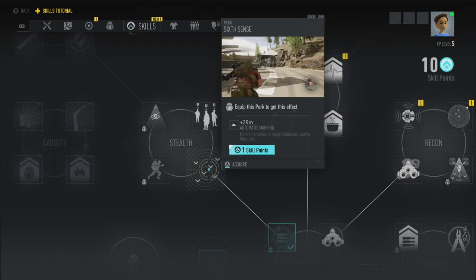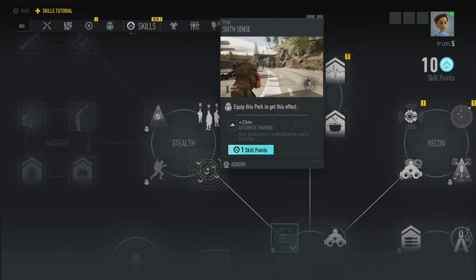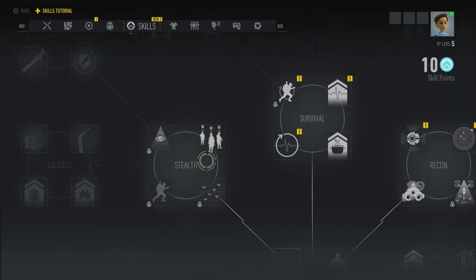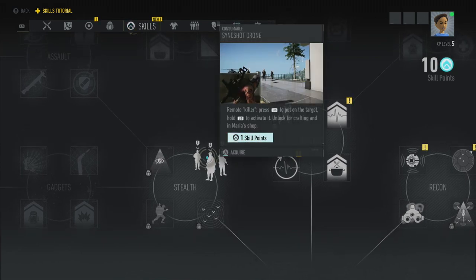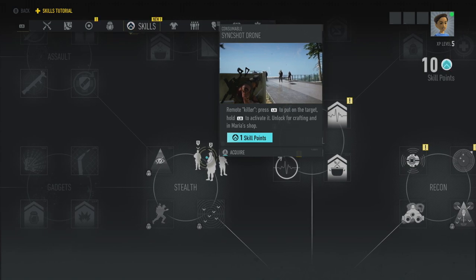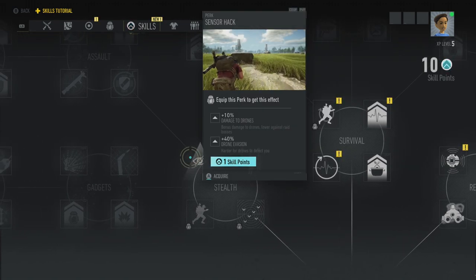This is insane — you can only have three things equipped at once and there's loads of useful stuff. Remote Killer — press LB to put on target, hold LB to activate it. Unlock for crafting in Maria's shop. We're probably going to want the sync shot. Sensor Hack — 10% damage to drones and 40% drone evasion, harder for drones to detect you.